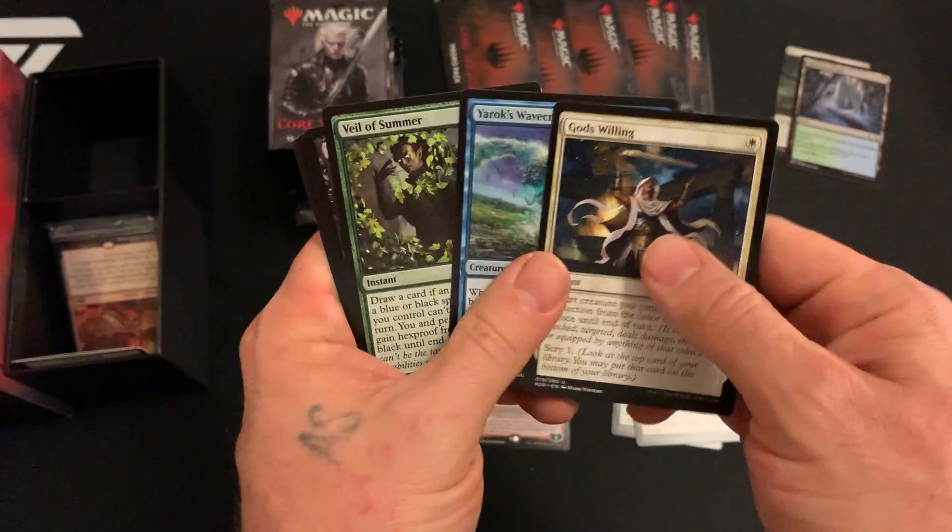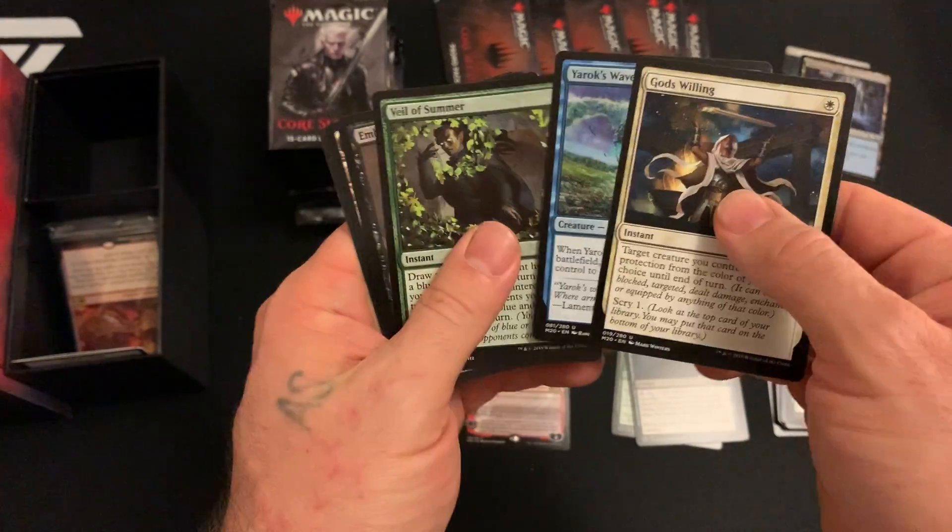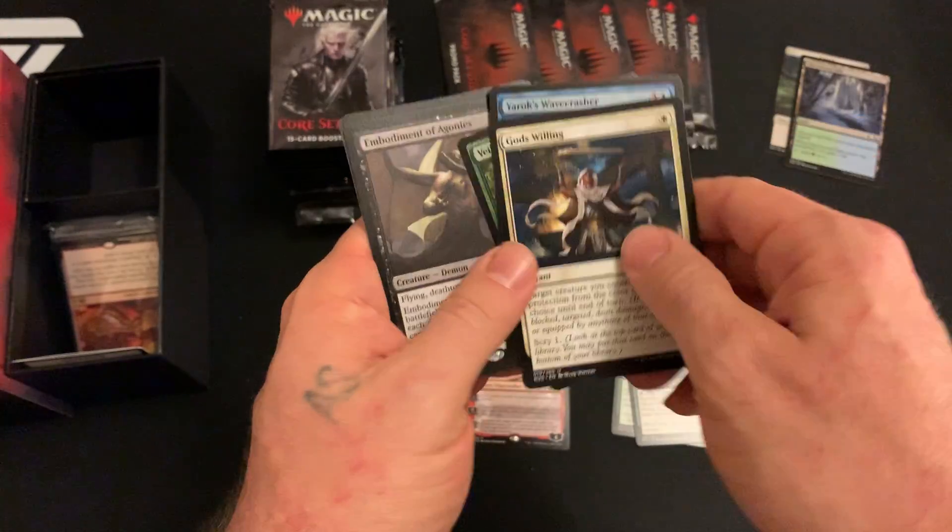God's Willing, there's a handy card. Oh — Veil of Summer! Veil of Summer — there's a little six dollar uncommon for you!